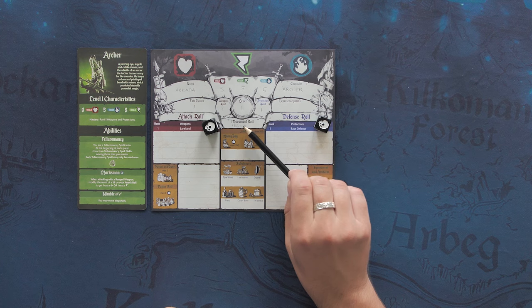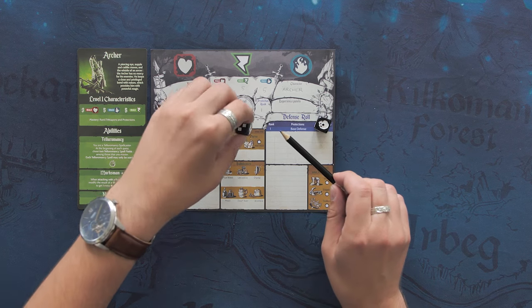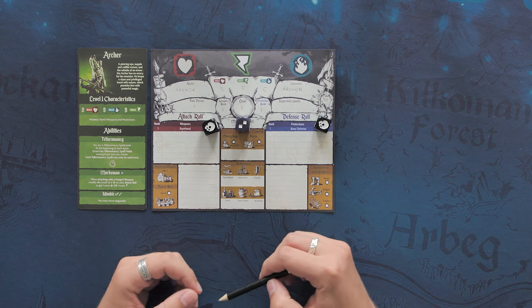I also have the movement roll here, which is 1d6 plus 4 for all adventurers at the beginning of the campaign. You put the d6 here, and the rest is your inventory — so you start with nothing, as you're gonna fill it in during the quests.